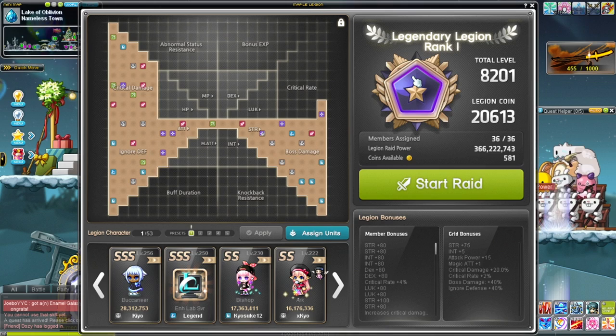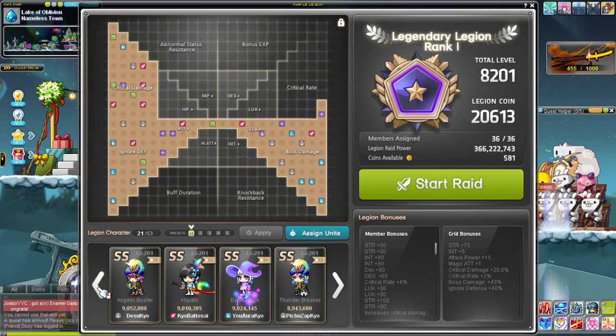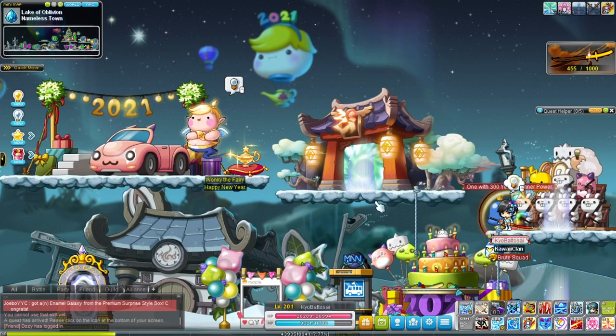I'll go over the Legion effect. Hayato's Legion effect gives crit damage, and at level 200 gives you 5% crit damage — very, very useful.